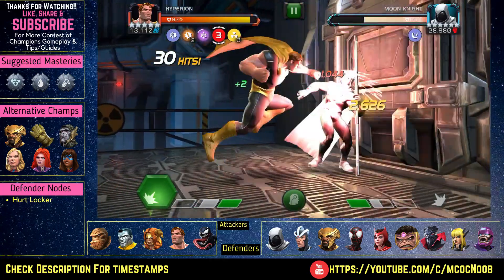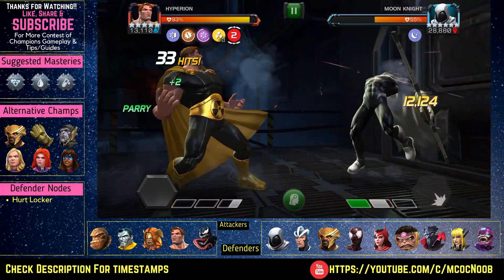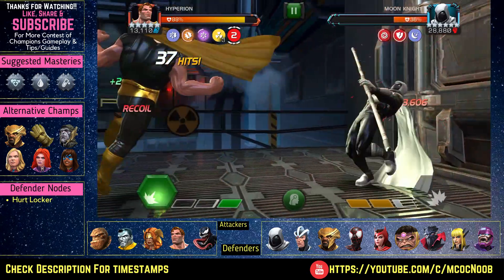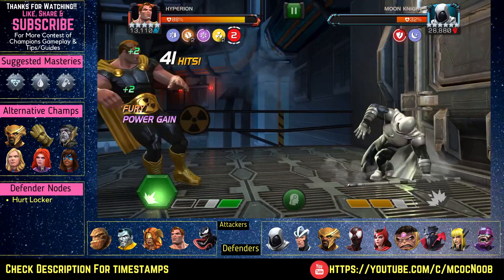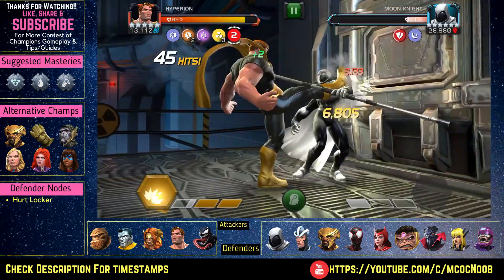The global node for today is going to be Hurt Locker, so you are unable to use the same special attack twice in a row. Otherwise it will give you a power sting, and after five seconds you'll get a whole lot of damage — you will lose your champions really quick.